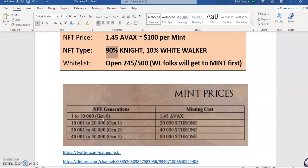Coming to how many NFTs there are: there are Gen 0, close to 10,000 NFTs priced at $1.45 AVAX. Once those 10,000 are minted, Gen 1, 2, and 3 follow, which have to be purchased through the utility token called Throne. The supply goes 20,000, then 40,000, then 80,000 and so on.